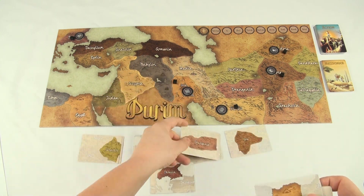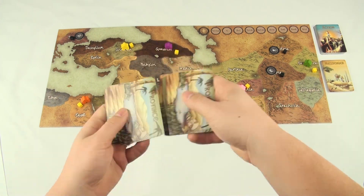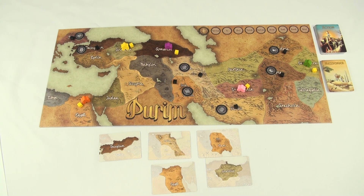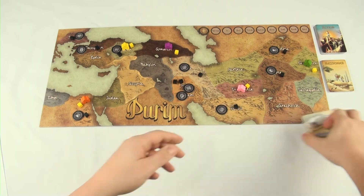Reveal five more provinces and place a messenger meeple along with a gold cube on these. Then shuffle the province deck again, reveal five cards, and place a Son of Haman tile and a black cube on the revealed provinces. Take those cards and start the province discard pile with them.